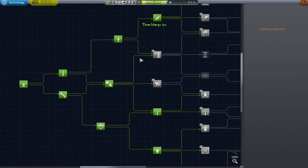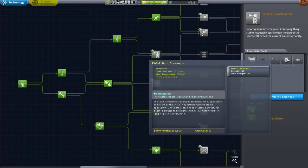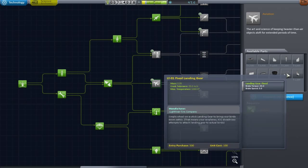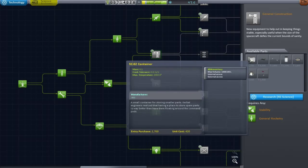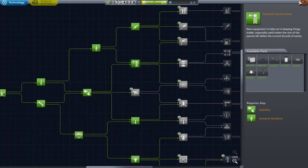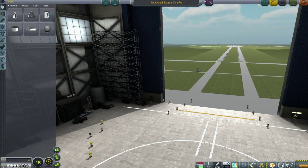Before heading to the VAB, it's time to see what science we can spend. With 47 points, I can only afford one of the 47-point nodes. After thinking long and hard, I've decided to get the structural supports — mainly for the struts, the space tape. Without that we're not really going to build a fair-sized mission; things will just shake themselves apart and get inconvenient.